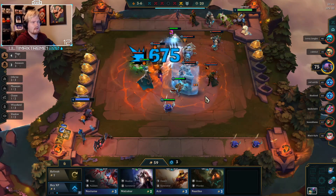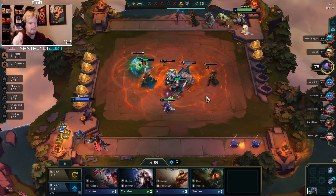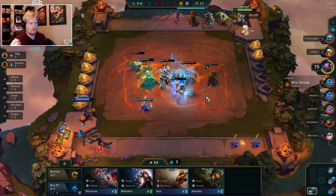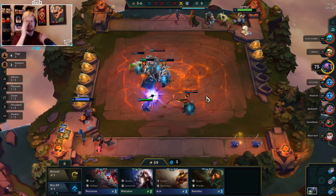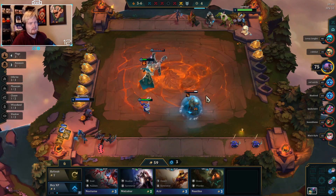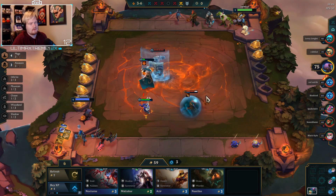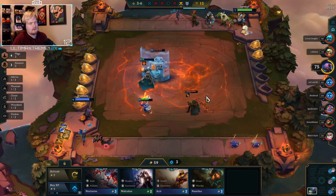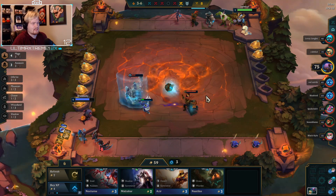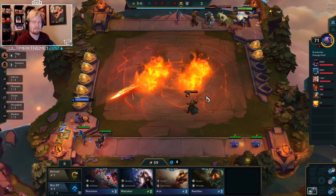Will the ult cast in the same exact spot, or will she cast it like boom boom, two different spots? Because if it was the latter that would be good - it would give her a little bit of AOE damage essentially, but also some good CC. Oh well, deleted the Braum at least.